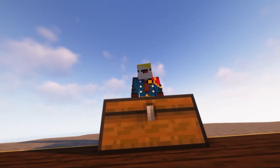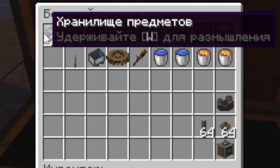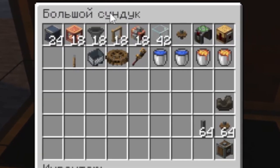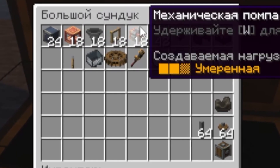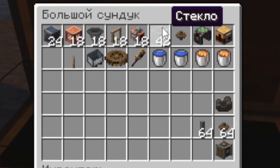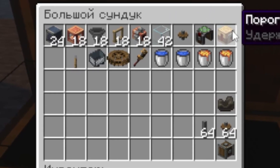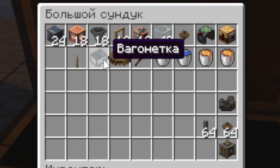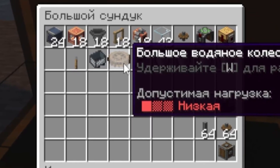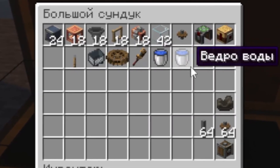Let's look at the resources needed to create this farm. We will need 24 item storages, 18 liquid tanks, funnels, frames of sails, mechanical pumps, and 42 of any blocks — I chose glass. Also a gear, a trolley collector, a threshold switch, a lever, a trolley, and some kind of rotation source — in my case a large water wheel — plus a wrench, two buckets of water, and two buckets of lava.